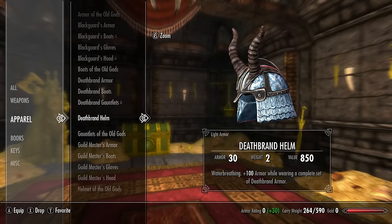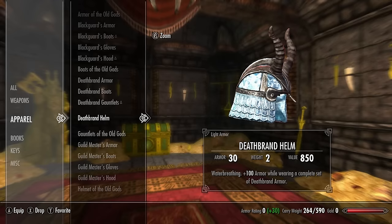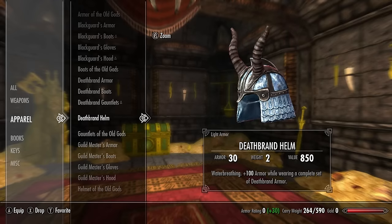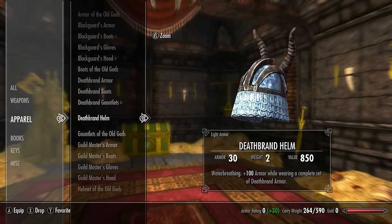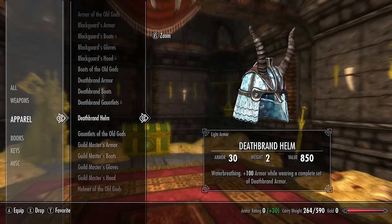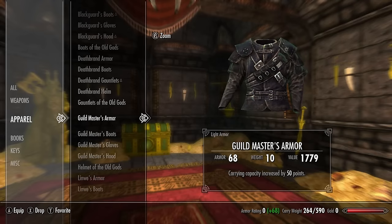The Deathbrand helm has a base armor rating of 16.5, grants water breathing, and gives +100 armor while wearing the complete Deathbrand set. Every piece benefits from the other pieces, so you should definitely wear the full set. In my opinion, the Deathbrand set is one of the most powerful armor sets in Skyrim.